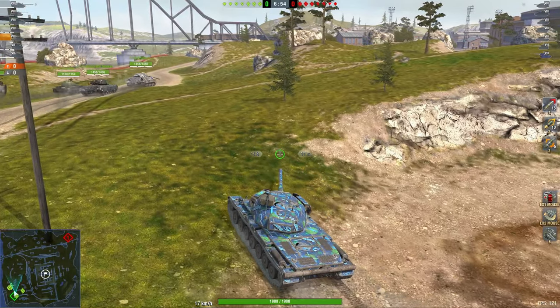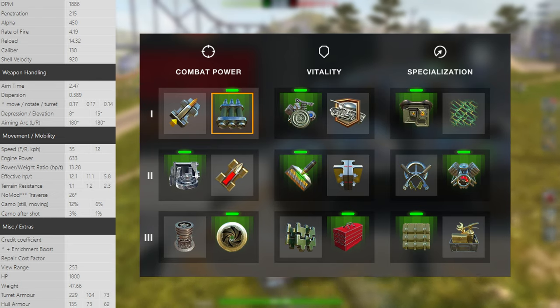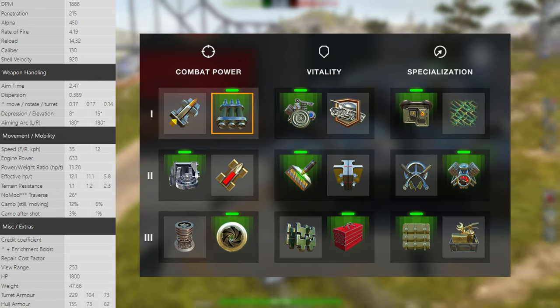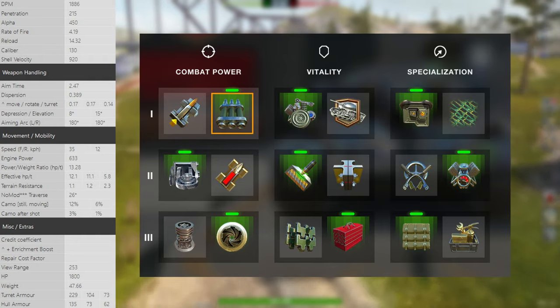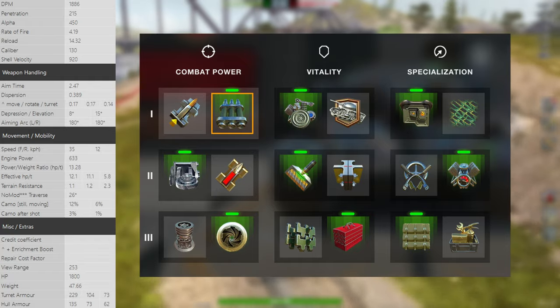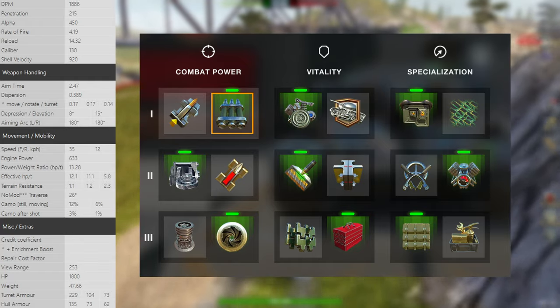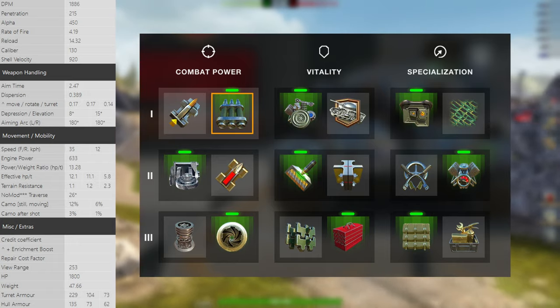So what is this tank all about and is it worth the grind? Yes, it's worth it. 1,900 DPM, 450 alpha damage, 210 standard penetration — it could be better, but it does have HEAT rounds as premium ammunition, meaning calibrated ammo is in order and you get very good penetration. It has 0.39 accuracy, so go for refined gun in the equipment slot.